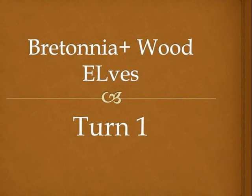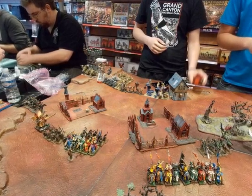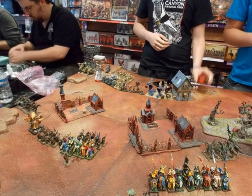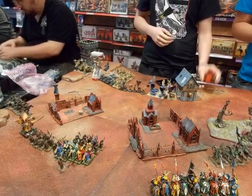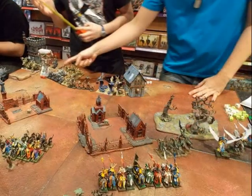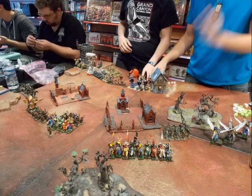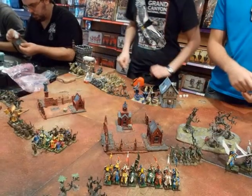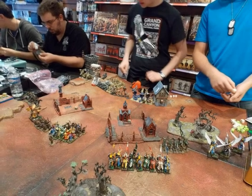They have the initiative and decide to give us the first turn. We move just enough to get our archers into range for shooting, except one unit of Waywatchers that were too far to shoot on the first turn. We move almost everything to within 20 inches, just barely in range to shoot. I try to center my Knights in the middle for counter-charging, and on the right flank the Pegasus begin their flanking movement. We scratched some wounds on the Gorgon — not much else to say.